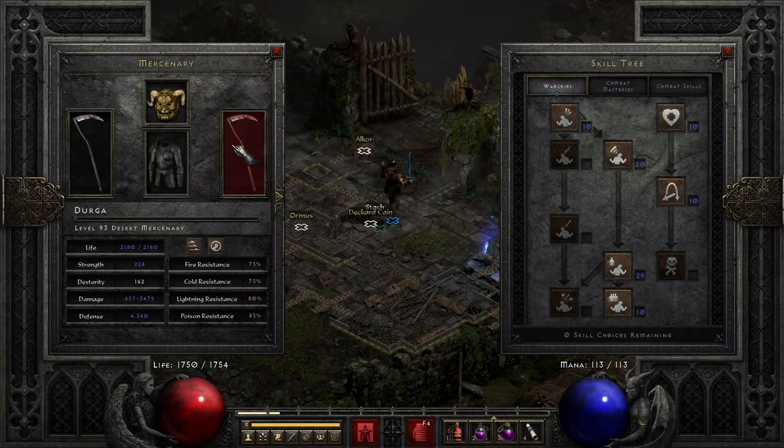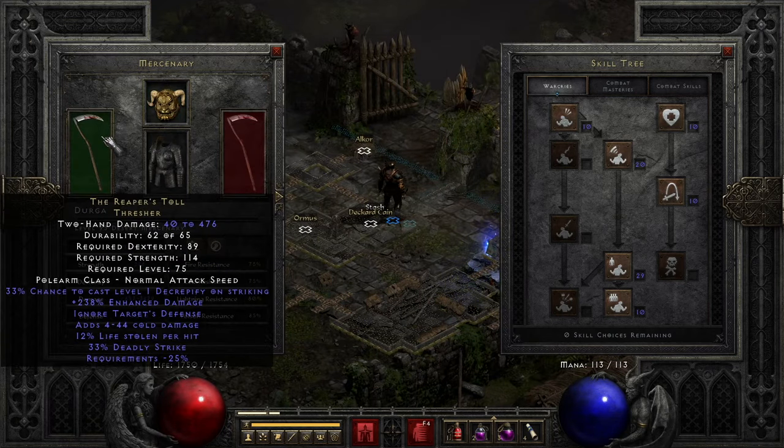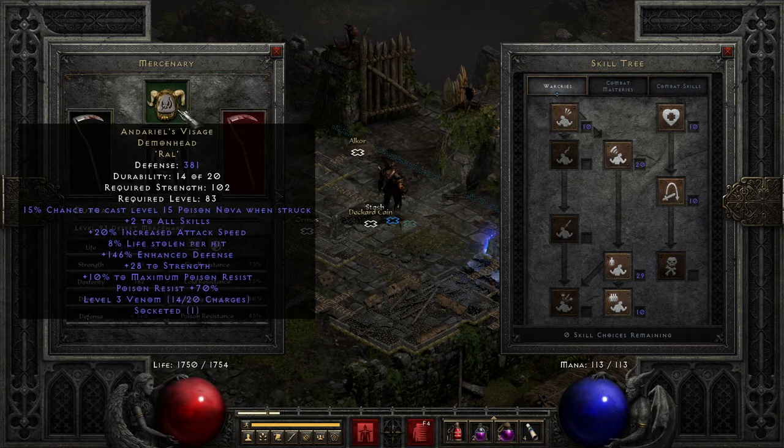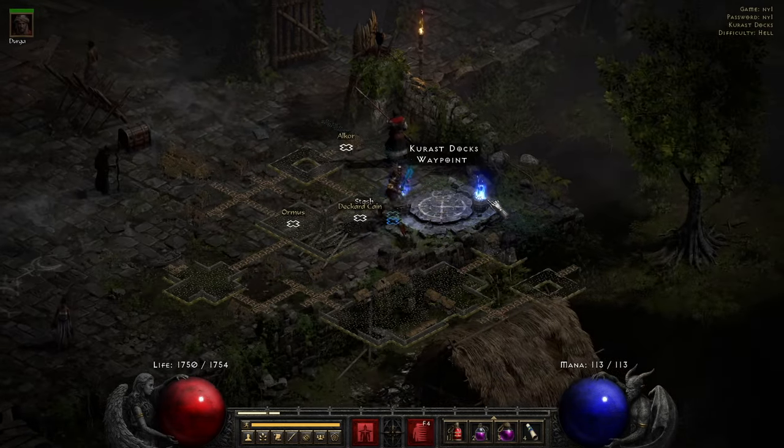Moving on to the mercenary — he has Andariel's Visage for the helmet with a Ral rune, Reaper's Toll, and a 42 armor. So this is going to be the last run for this year. Tomorrow is 2022. Let's do this.